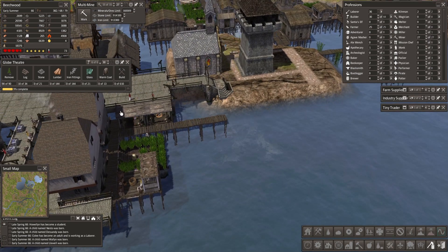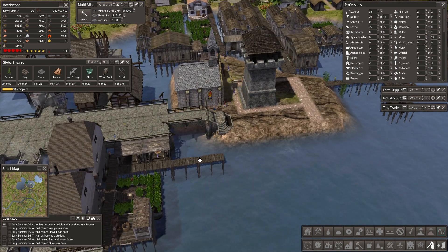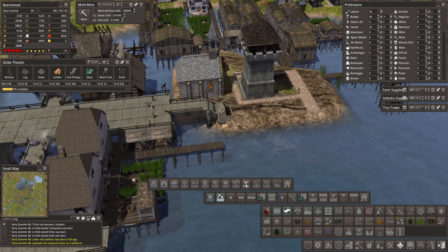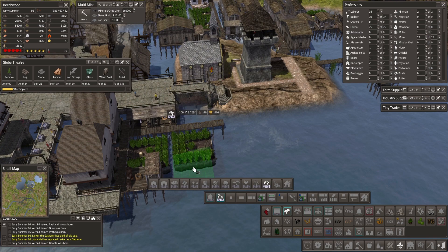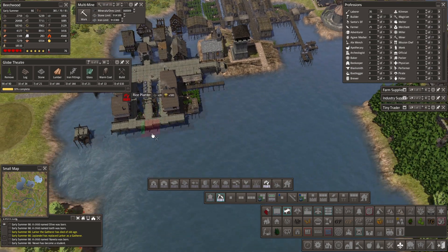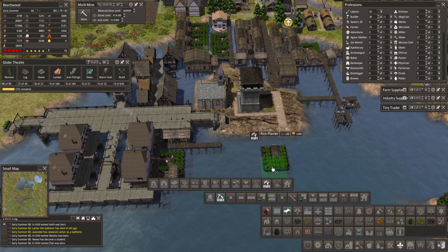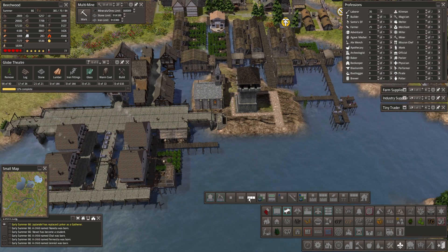Oh no, this one got built and I hate it - destroy it, you ugly thing. In here we can probably put in a few more things and maybe attach this dock into here at some point. Let's do some dock homes, another reed farm - no, water salvage - no. I want more rice planters. We're going to do one there and have the dock buildings come out here. Let's do one, two, three.